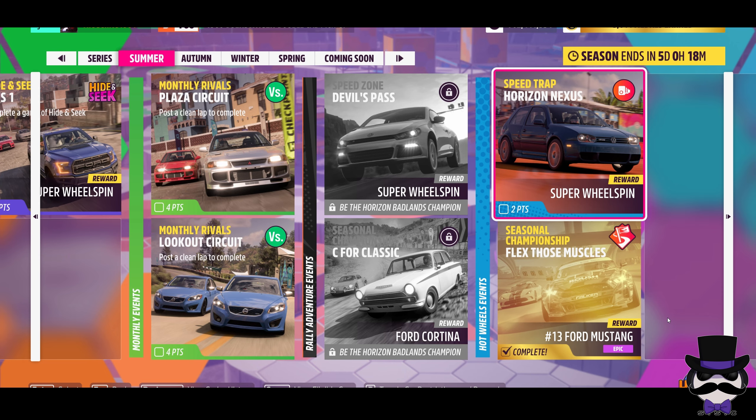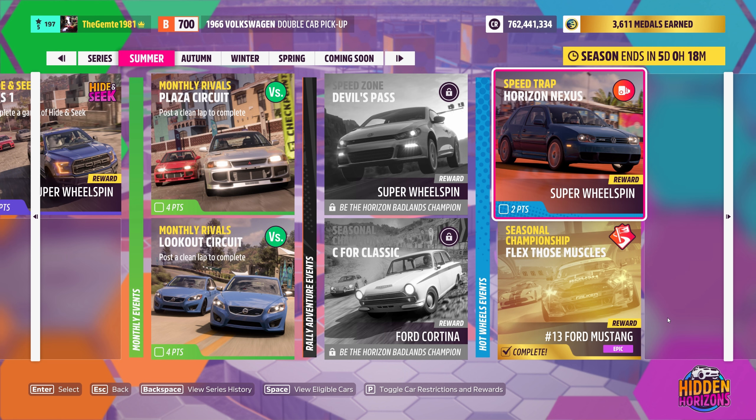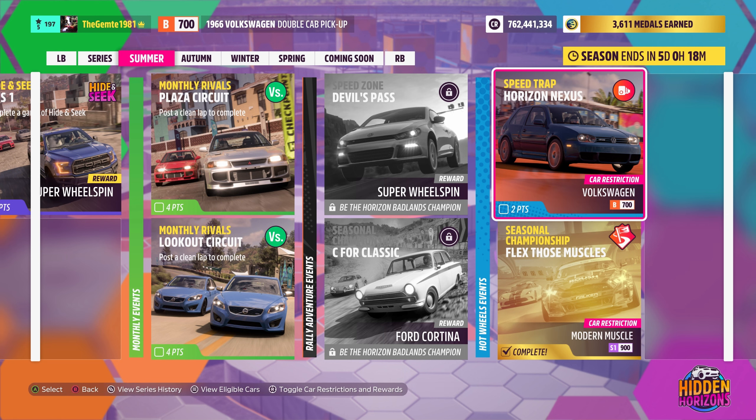Horizon Nexus. Volkswagen V700. We're going to take the '66 double cab pickup Volkswagen out for a spin because it doesn't get a lot of love and it's got a cool vinyl on it, so why not give it a spin.